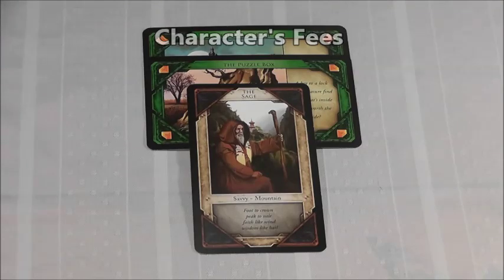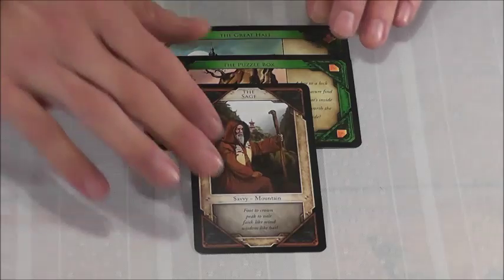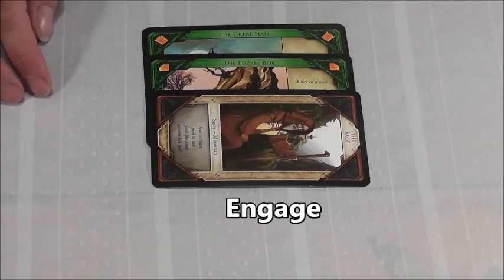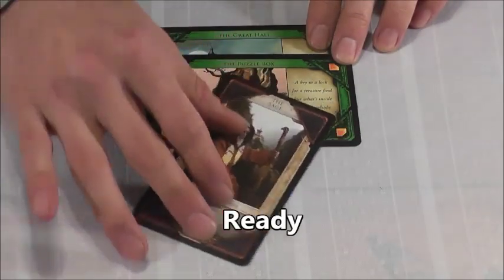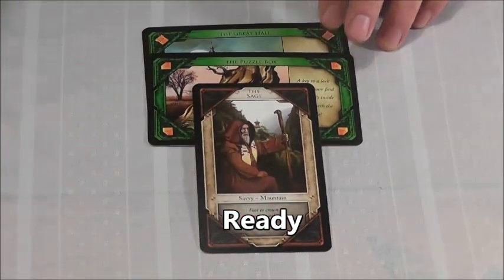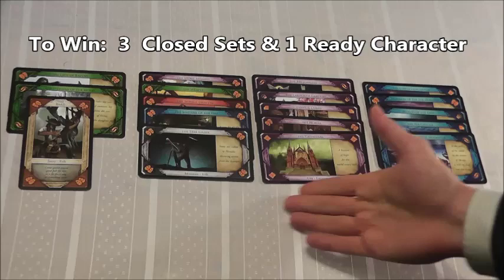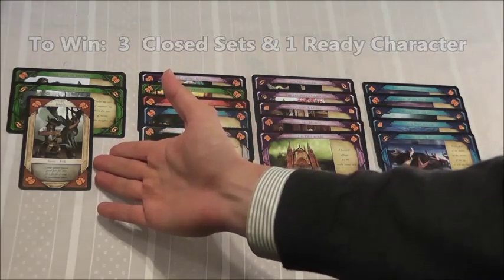Characters have abilities which will benefit you during the game. To show you have used a character's ability, you must engage the character by turning them sideways. To ready a character, return them to the upright position. To win at A Fool's Fortune, you must pay your dues while having three closed sets in your cache and at least one ready character in your crew.